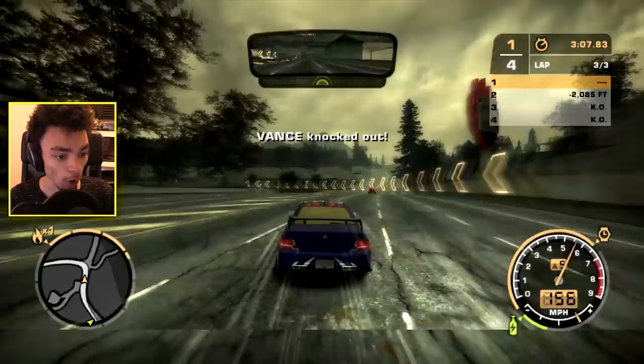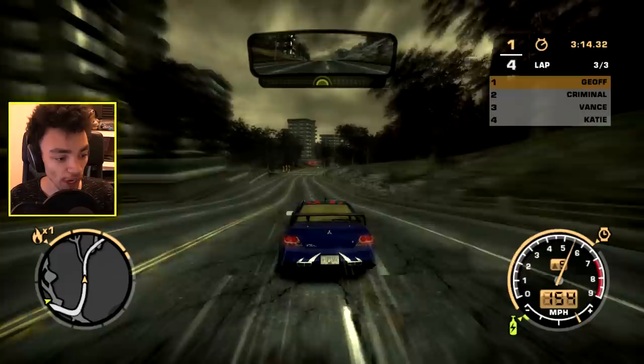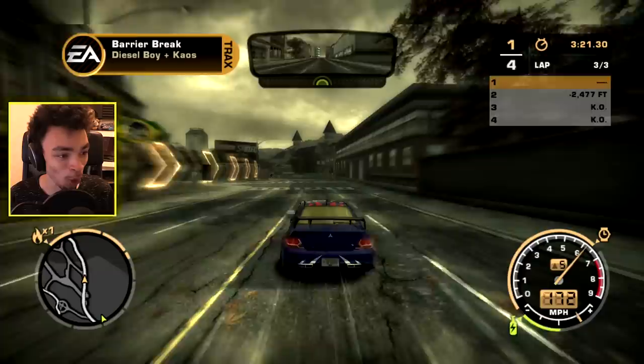Vance, why did you get knocked out? Lance Vance, do the dance. Lance Vance dance, baby. But Criminal is left. Criminal seems to be hanging on there. But look how far behind he is. This Evo is so monstrous. Rubber banding has no chance.